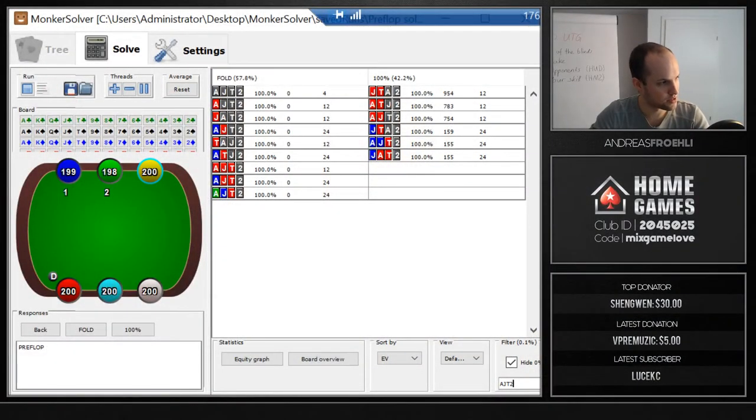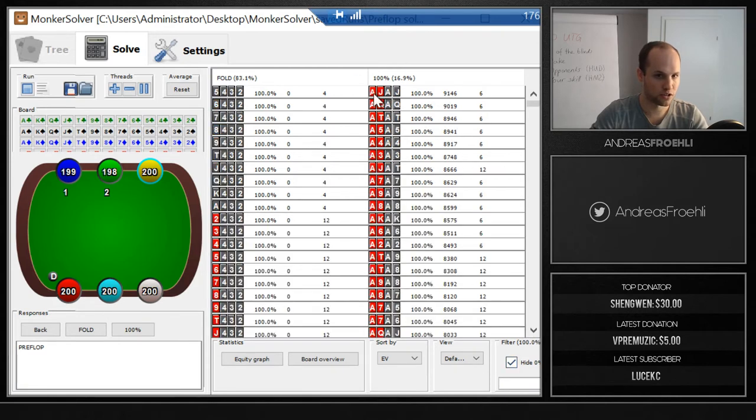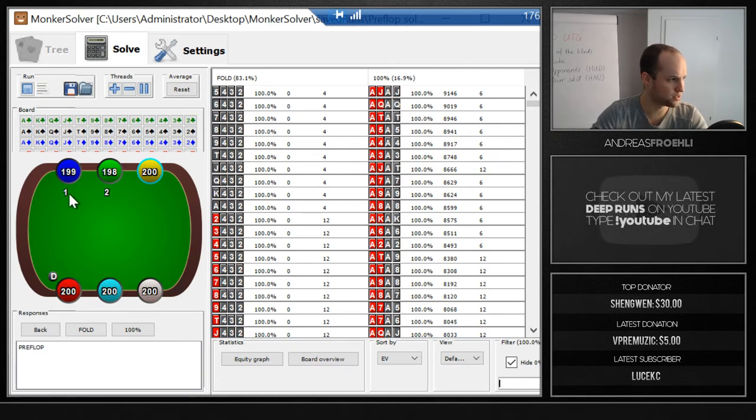This is Marker Solver. This is a solution from Jay Nandas — you've probably seen it before if you follow him. This is basically the 17% under-the-gun range that is GTO in a high-stakes environment where rake is pretty low and opponents are very good. You can see that the EV is listed here. The 9,000 figure means you will be winning with this hand on average — so you will be winning four and a half blinds with ace-ace-jack-jack double suited, for example.